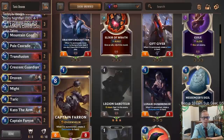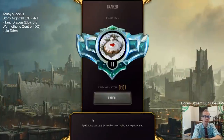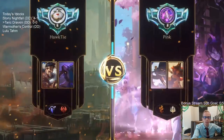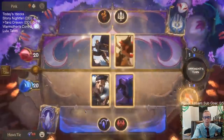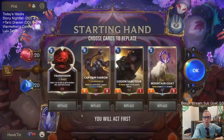That's kind of our deck — Taric Draven. This seems like it's going to be pretty sweet. We've got Captain Farron at the top end, and that card is awesome. I think we're going to do pretty well with this deck. I'm confident in it even before we get started. I liked the Draven Darius Noxus Targon deck we played a few days ago, but this one's going to be good too.